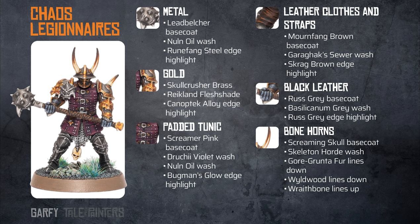The bone horns are painted with a Screaming Skull base coat. A Skeleton Horde wash is applied, and then starting at the tip, apply Gore-Grunta Fur lines. Then within those lines, apply Wildwood lines going downwards. Finally, use Rakarth Flesh to add lines going upwards.